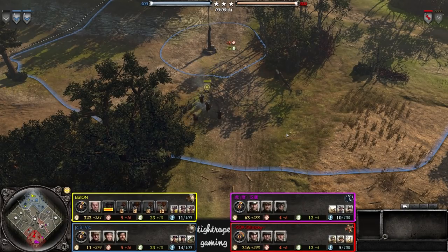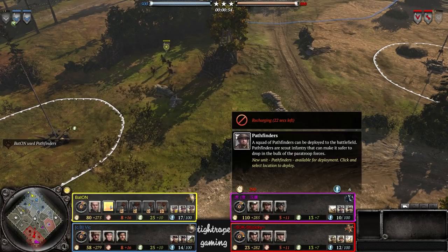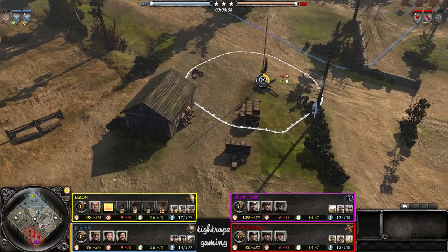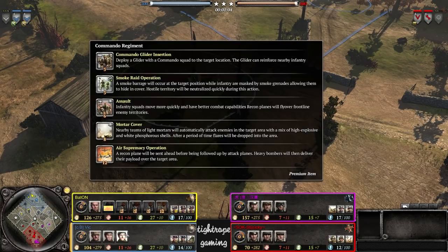Hey guys, Titan here bringing you a 2v2 today. We are on Eindhoven Country. This morning in the north we have Baton playing as US Forces, straight away going for Airborne, getting a Pathfinder start. Teaming up with him we have Vic as Brits, who has Royal Engineer, Mobile Assault, and Commandos.